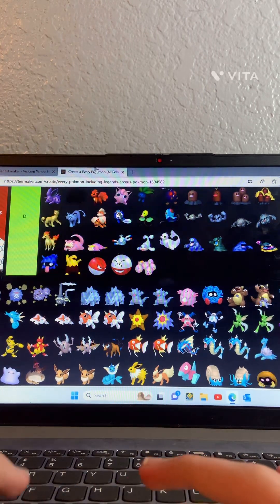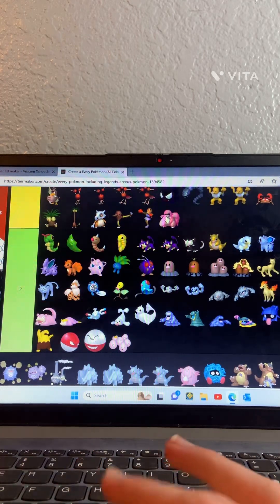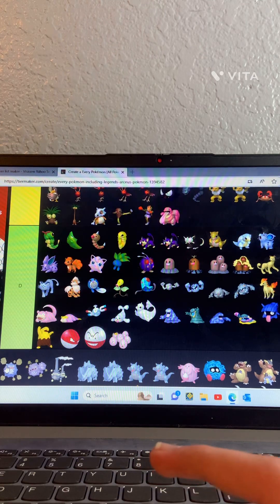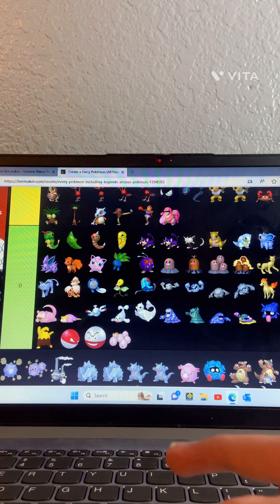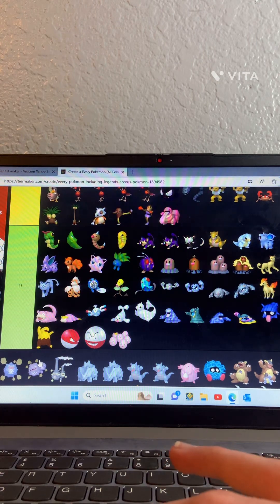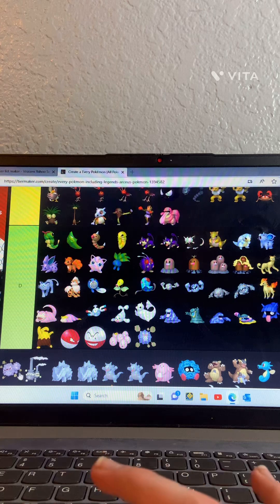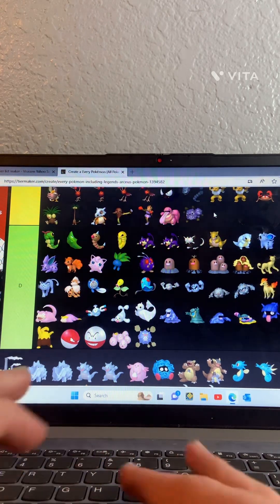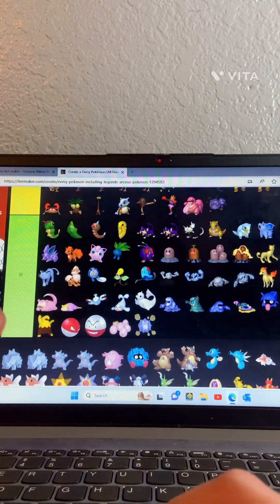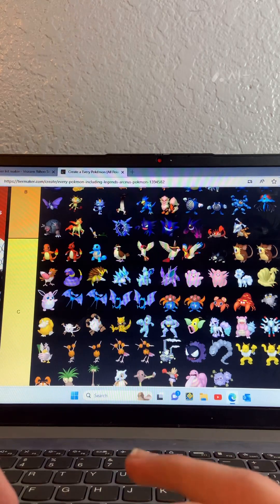Next one — C tier, not really a big fan. Koffing — pretty bad. Weezing — it's okay. This one looks pretty good since it kind of looks like a factory — well, it is a factory, I know that.